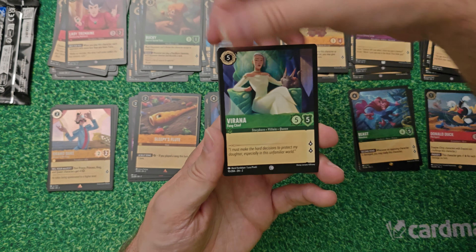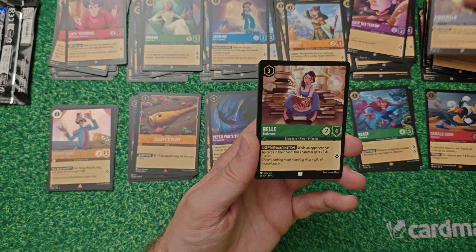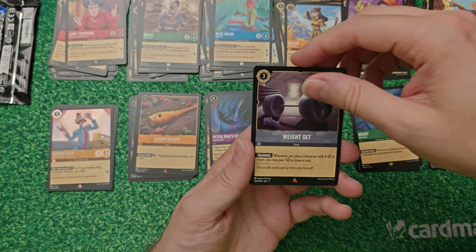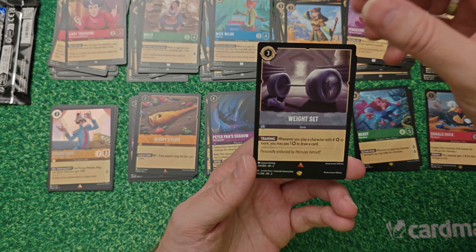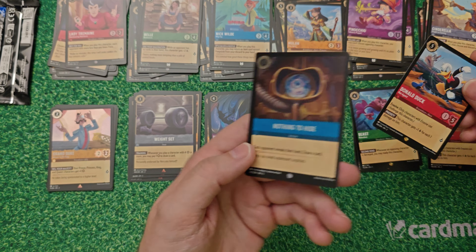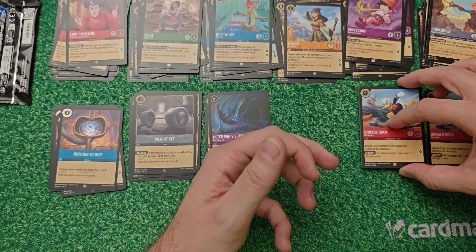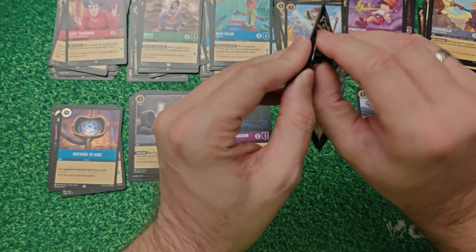Pack number seven - Lady Tremaine, Vanellope, Jasmine, Mulan, Chip the Teacup, and Cinderella. Uncommons are Belle, Nick Wild, and Pinocchio. We get a rare - Weight Set - and then another legendary! It's Donald Duck, the non-foil version of that legendary. The foil is Nothing to Hide. So in seven packs we've had five legendaries plus a legendary foil - this is crazy!